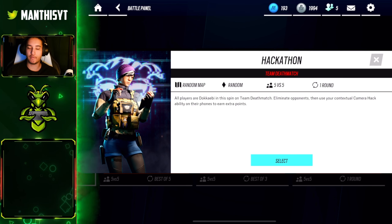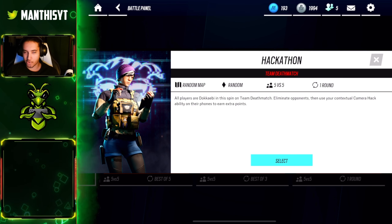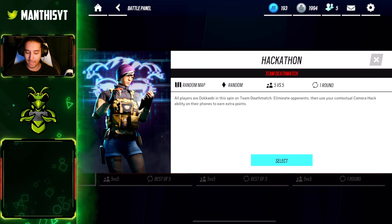What is going on? It's your boy Mantis, and today we're gonna be trying out the new Hackathon game mode in Rainbow Six Mobile — a new spin on Team Deathmatch. If we press the info button here, basically everyone plays as Dokubi in a Team Deathmatch, but if you hack the phone off of your opponent's body after you kill them, you'll get extra points and it's gonna reveal them as well. So we're gonna be giving this a shot and seeing if it's any fun.